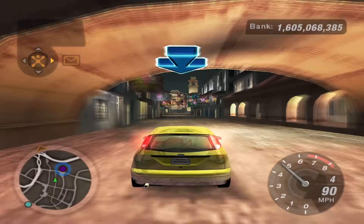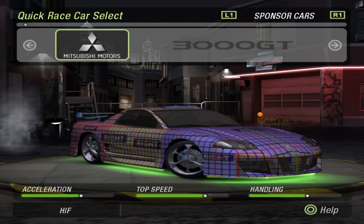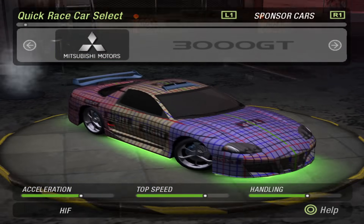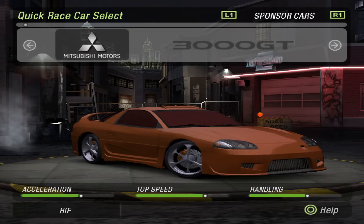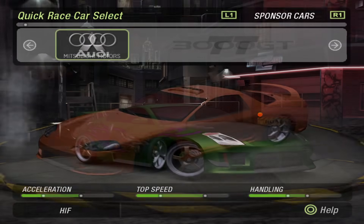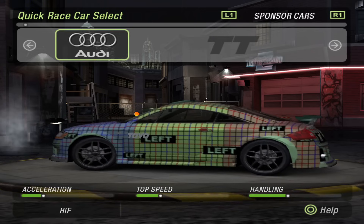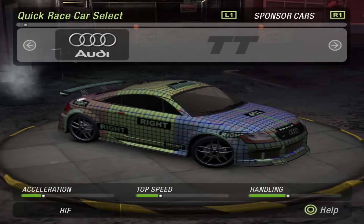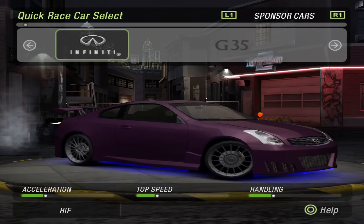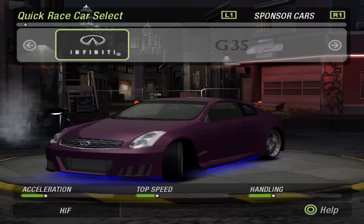These next few cars I'm going to show were all supposed to be used by other AI drivers, as all of them have AI somewhere in their name. This first one is labeled as 300GT Blue, and this is basically a test car, or the vinyl didn't load properly and it's just using the default vinyl texture, which happens to be the debug vinyl. There's another 3000GT labeled as 300GT Orange, and it has some basic customization on it. This one can be seen as an AI opponent in the demo. This car is labeled as TT AI Preset 1, and it seems to only have the first set of performance upgrades applied, and once again it uses the debug vinyl texture. These are a Purple Infiniti G35, labeled as G35 AI Preset 1, and this seems to be another car for AI opponents, although I personally didn't see this car myself playing the demo.